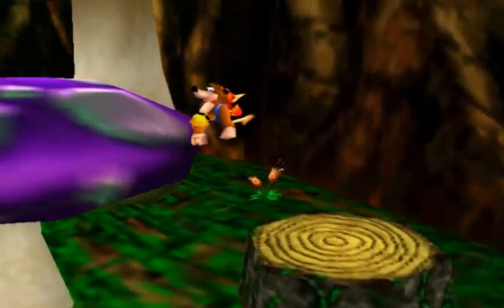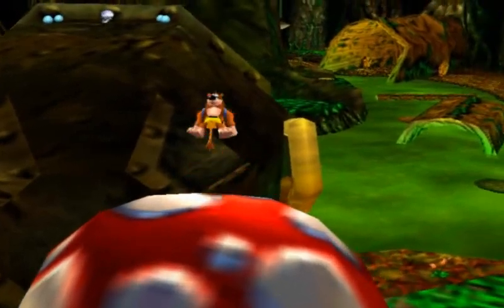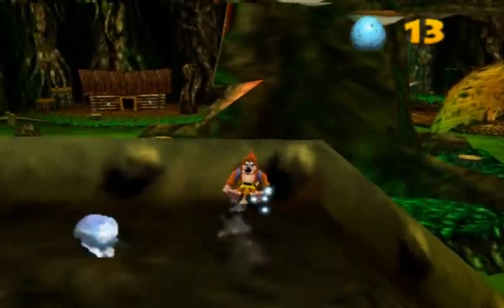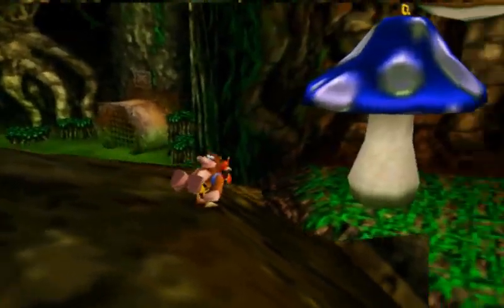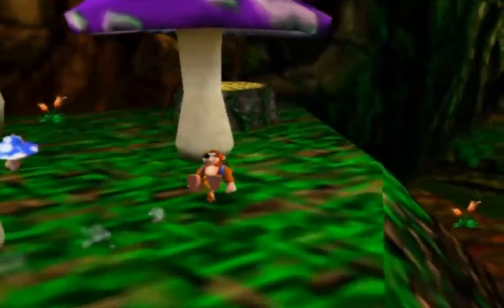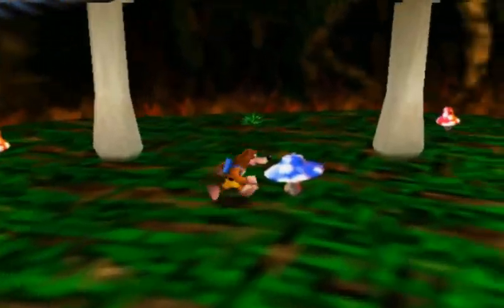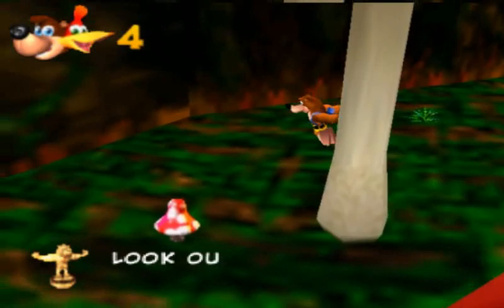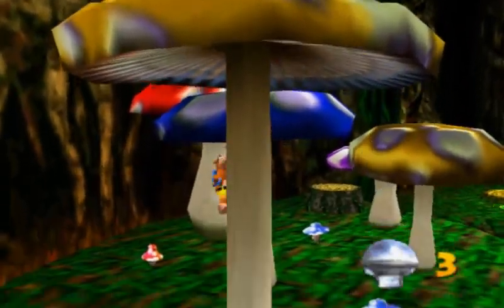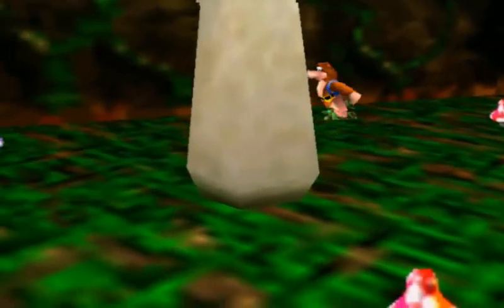Maybe I just need to jump with the Talon Trot and land on a leg. That worked! And there is no face on this magic cauldron — that would be kind of hilarious but also a bit freaky to see a dead cauldron face. I can climb this. I bet you can only climb the really thin ones — the thick ones, you can't climb on.